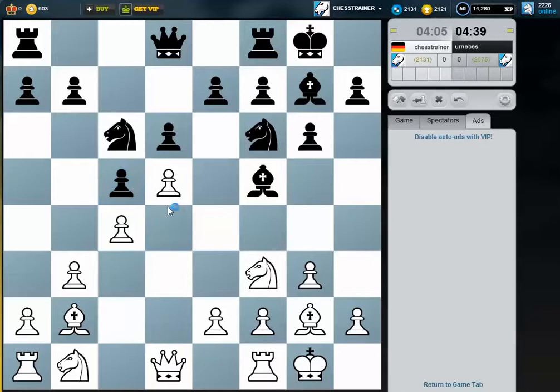So maybe I just gain some space and then I try to push for e4. Let's see if he goes to a5. What I can also try to do is to play knight h4 later on, but not at the moment — first I don't want him to play e4 knight b4.